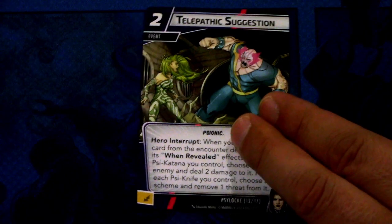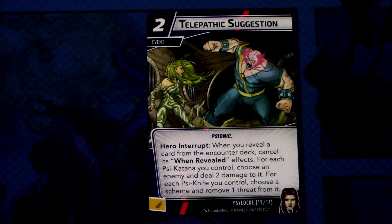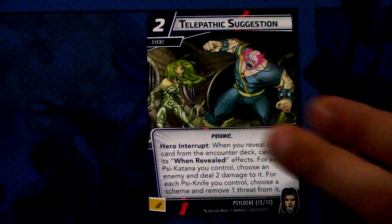Psylocke is quite event heavy. We have two copies of Telepathic Suggestion — it's a two cost event, Psy and unit traited. Hero interrupt: when you reveal a card from the encounter deck, cancel its when-revealed effects. For each Psy katana you control, choose an enemy and deal two damage to it. For each Psy knife you control, choose a scheme and remove one threat from it. And this can be committed as an energy resource.